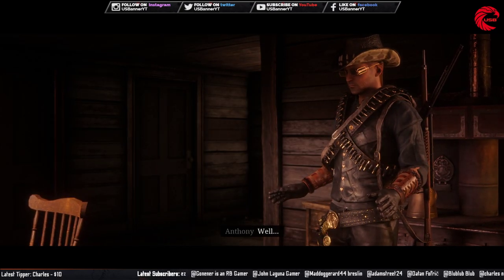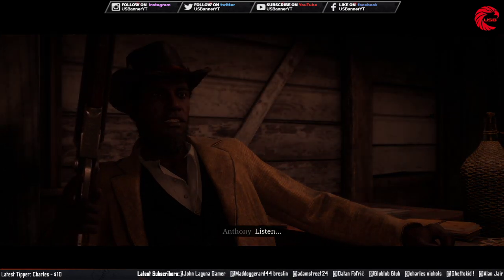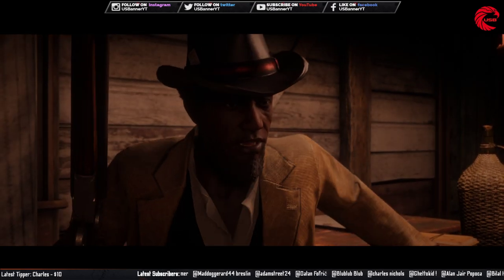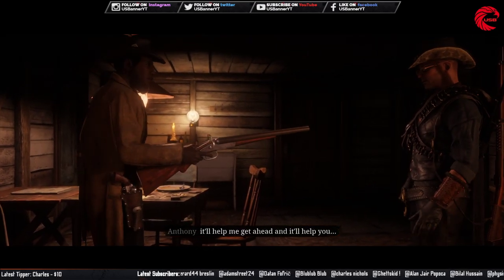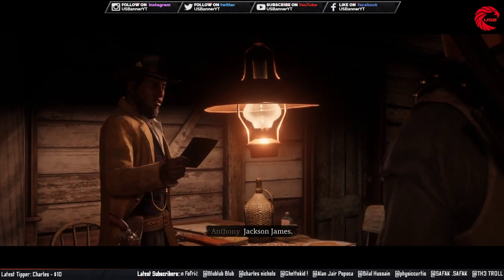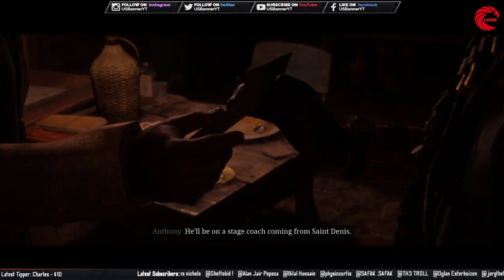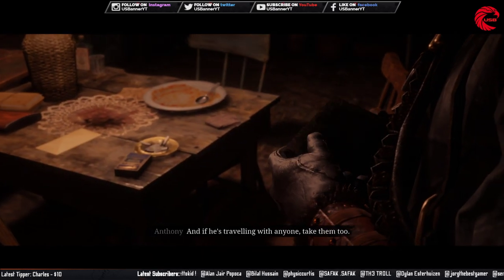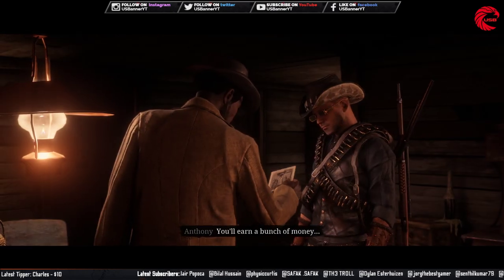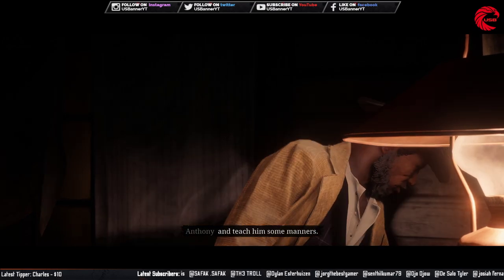Good, in this business man. Well I would be if I could just get ahead. Listen, this situation — it'll help me get ahead and it'll help you, as they'll pay you. This fella right here, Jackson James — he'll be on the stagecoach coming from San Denis. Take him, and if he's traveling with anyone, take them too. He'll learn a bunch of money and might calm him down a little and teach him some manners.